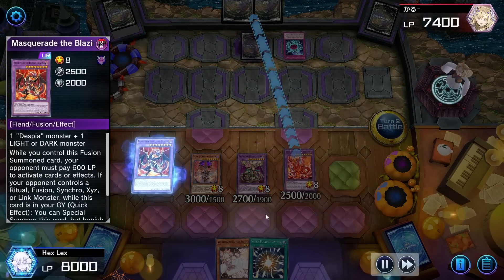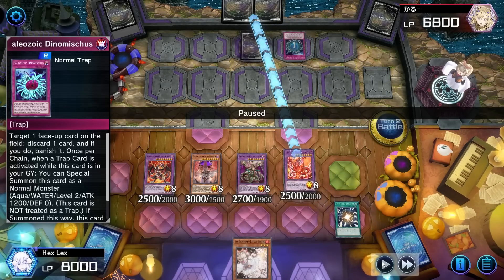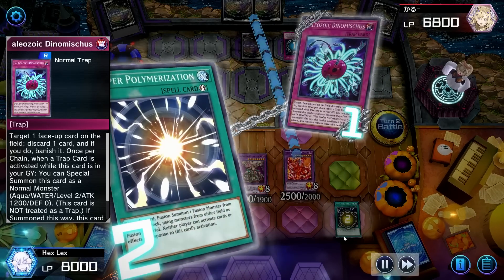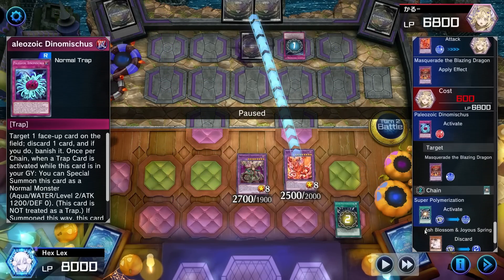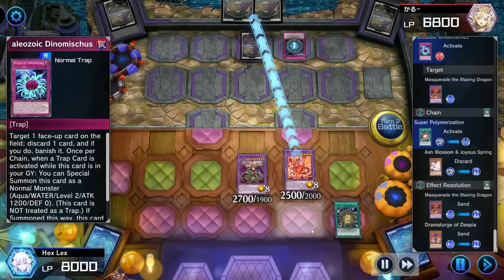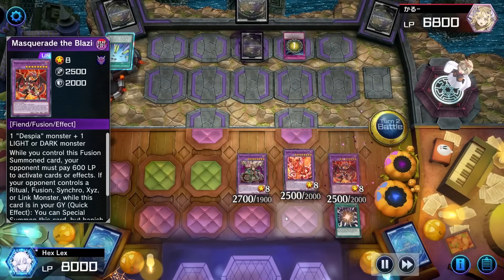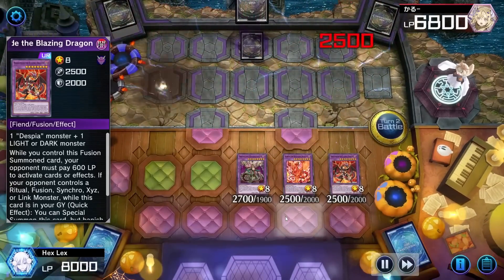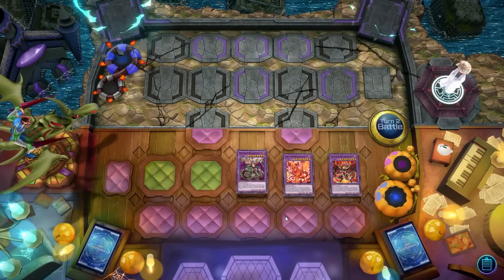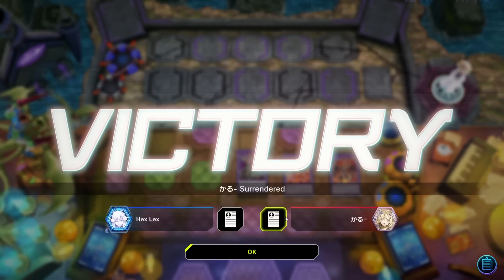Opponent gets their Paleozoic Dinomischus in response, but I just chain Super Poly here — which looks a little weird, but remember Dinomischus does target and they specifically targeted my Masquerade. So I fuse the Masquerade with the Dramaturge to get out another Masquerade. I miss out on the damage from both, of course, but I don't need it to win here — I definitely have more than enough damage on board already to finish my opponent off. They conceded before I got the last attack in. Very quick, simple game, but I wanted to show a duel focused more on a turn two OTK strategy rather than just setting up Mirror Jade.